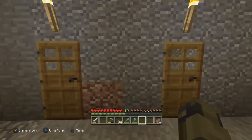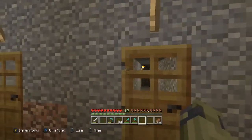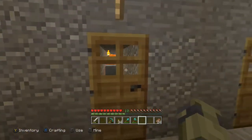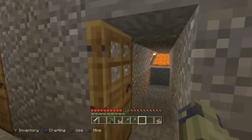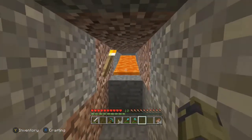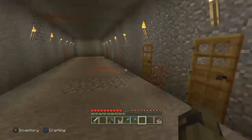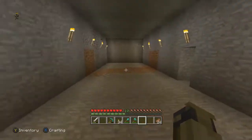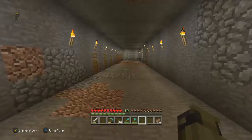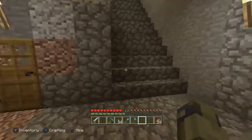When strip mining, always make sure you go three blocks for each strip — leave two blocks between each strip so you see every block. What I like to do is put doors in these strips. It tells me I can't go any further on that one since there's lava there. If there's no door, I know I can still go down that one.